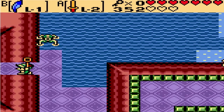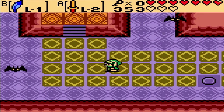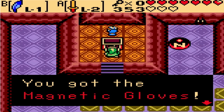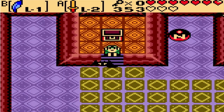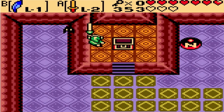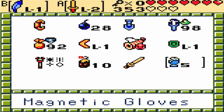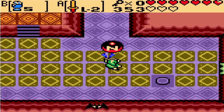Oh my god. Alright, so now we're stuck in this room. But it's okay. You see that ball? You're only going to get something that is very unique to this game called a Magnetic Glove. And let me tell you, this boss in this dungeon sucks because of it.